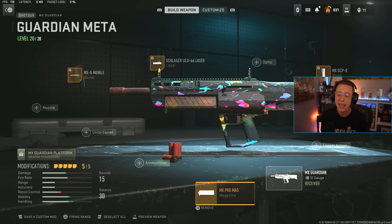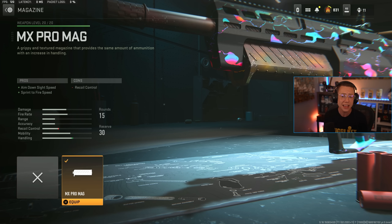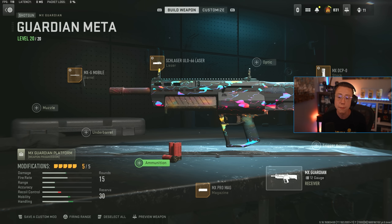Initially I'm going for the MX Pro Mag. This is pretty straightforward — it keeps your ammo count the same at 15 rounds, which is plenty to spam, but it helps out with ADS speed and Sprint to Fire speed. I wouldn't really recommend ADSing this as much; I think you can get away with hip firing it and it's going to be absolutely nuts. The Sprint to Fire here is really the bonus we care about.